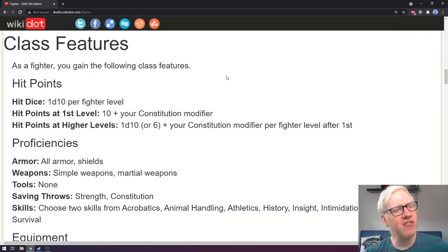Starting with the class features: hit points and hit dice. Your hit dice as a fighter is 1d10, which is always decided by your class. At first level, you'll be starting at 10 hit points plus whatever your constitution modifier is. Whenever you take a short rest, you can roll a hit die to regain a certain amount of hit points, and that hit die will be your d10.